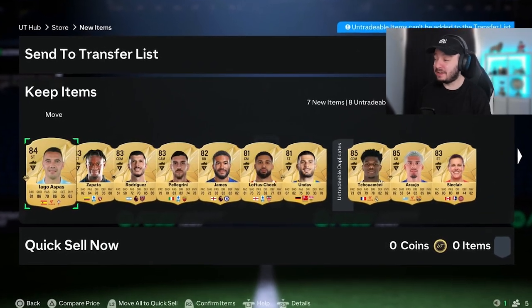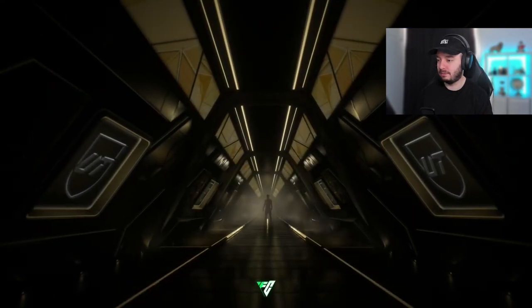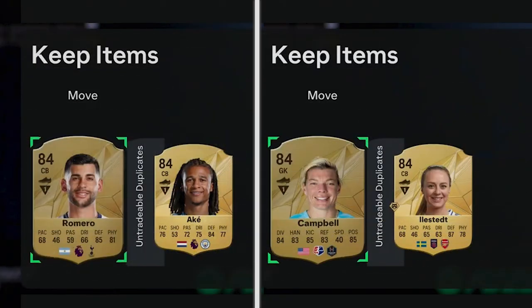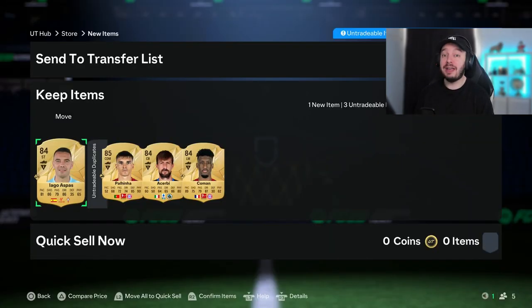You gotta give us something. This is an 81 times 15 — you do get two 85s, but you want to see at least a walkout from it. 84 double — come on. Another 84 double. I didn't even show you what I got: four 84s. And now an 84 times 4, also gold. And we got an 85 finally — we're moving up.